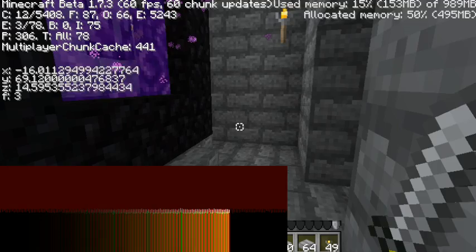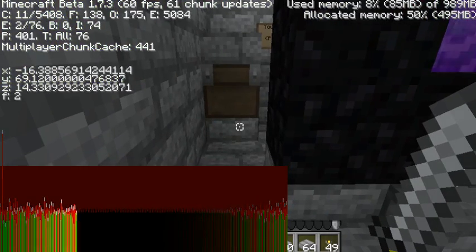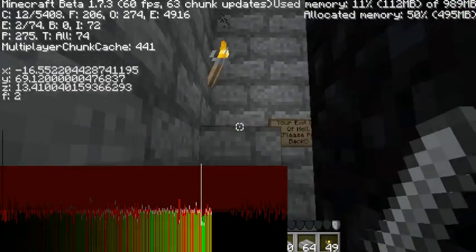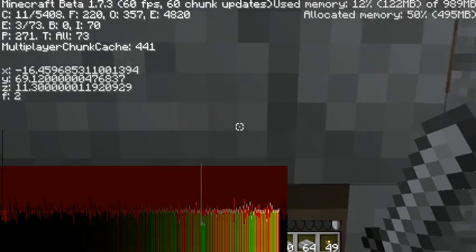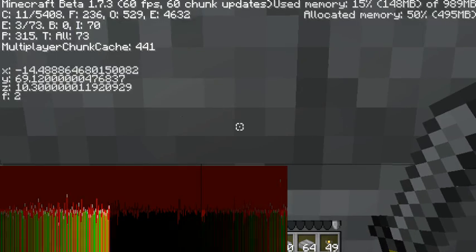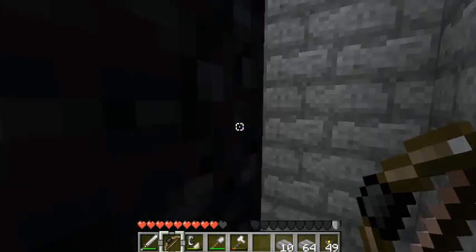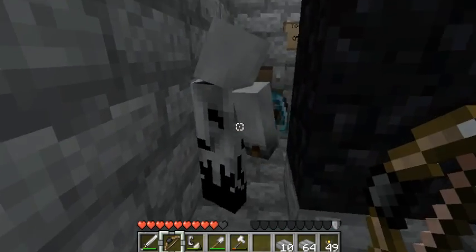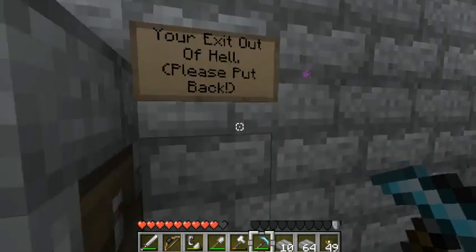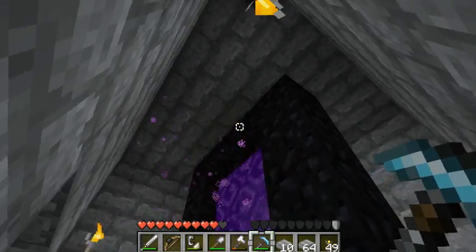The first portal you make in the nether will be perfectly connected almost all the time. The only time it isn't is when you're in a wall. But in this case, I know I wasn't in a wall because I double-checked the coordinates. Here I am trying to figure out exactly where I need to go, and I find out that I need to go into this wall — which means what would have happened if we'd gone in your portal is we probably would have went to this portal here, and it wouldn't have been a one-to-one connection.